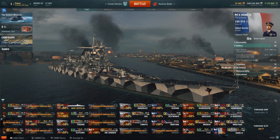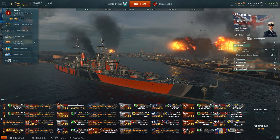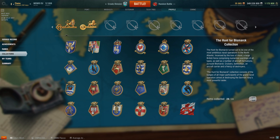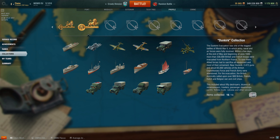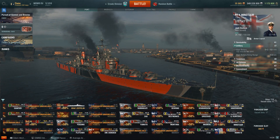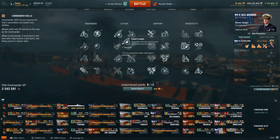There's also been a new captain added, and I might as well start with the new captain. When you complete the Dunkirk mission, you are given Special Captain Jack Dunkirk. The reason I highly recommend getting him is that, just like Steven Seagal, this captain is special. Steven Seagal has a significantly faster Expert Loader at 75%, and faster turret traverse — 3 degrees per second and 1 degree per second, depending on caliber, compared to the usual 2.5 and 0.7.